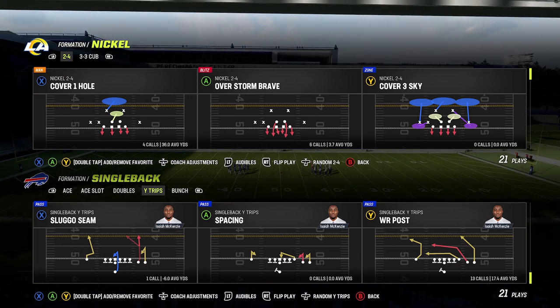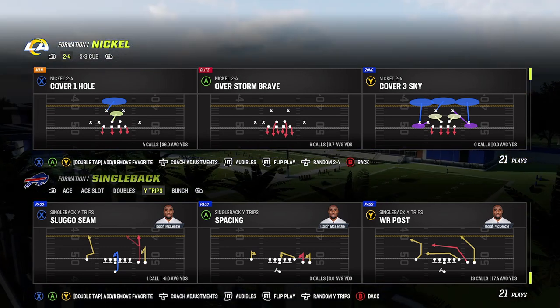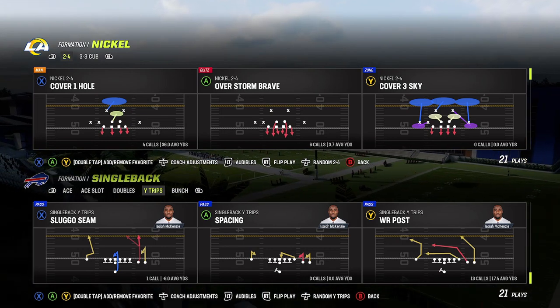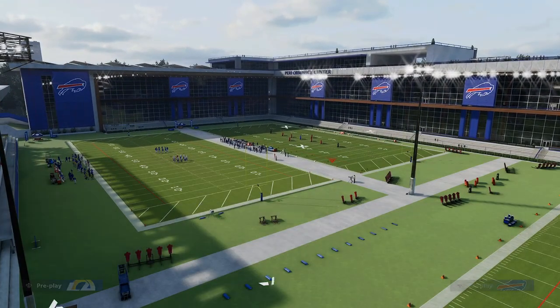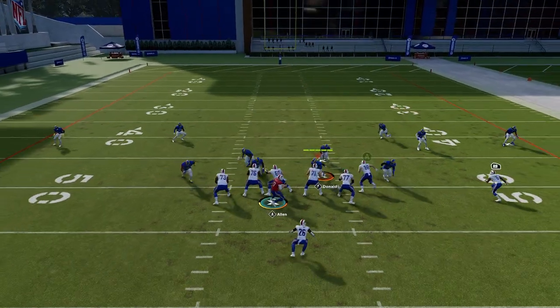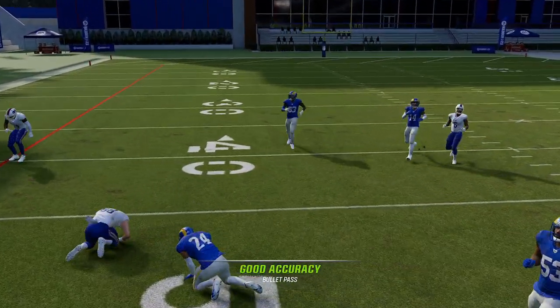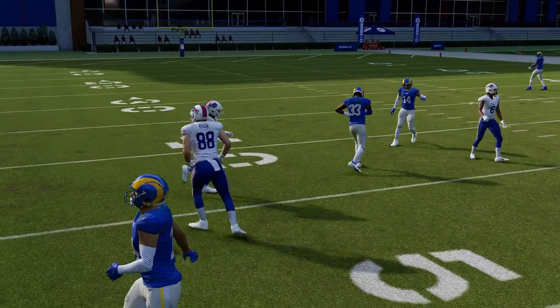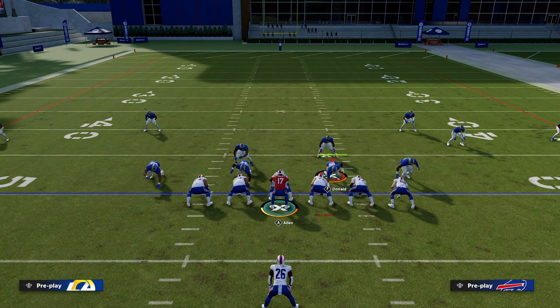Different levels concepts is a good zone beater too, so you can really just pretty much run this stock. Let's go against Overstorm Brave and call Wide Receiver Post. If they run just a stock coverage, you want to read your tight end to your crossing route to your C route. Just quickly get the ball out — throw the C route up.